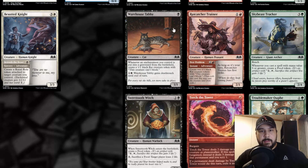Warehouse Tabby — look at that cat! In the background there are like a hundred rats with glowing eyes — not good. For one black you get a cat. Whenever an enchantment you control is put into the graveyard from the battlefield, create a 1/1 black rat creature token that can't block. Then pay one and a black: Warehouse Tabby gains deathtouch until end of turn. So you're paying basically three mana to get a 1/1 deathtoucher. This card has way too much going on — I don't see it fitting into any decks at all.